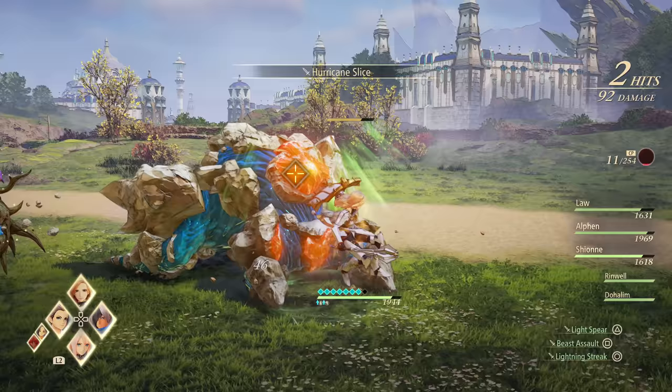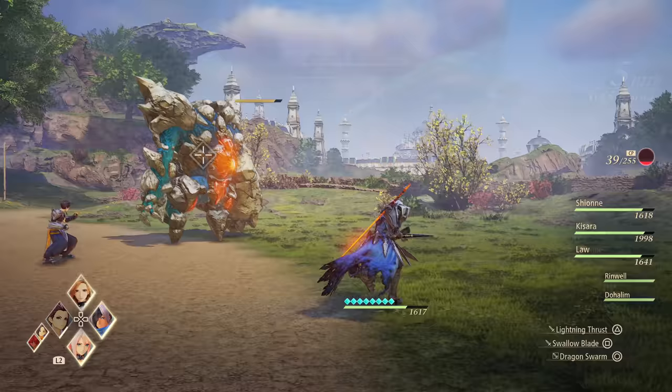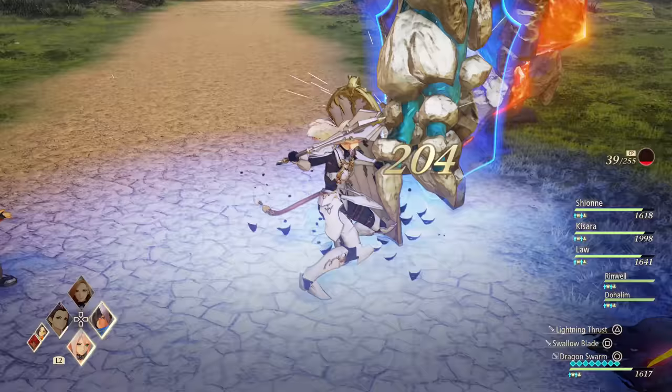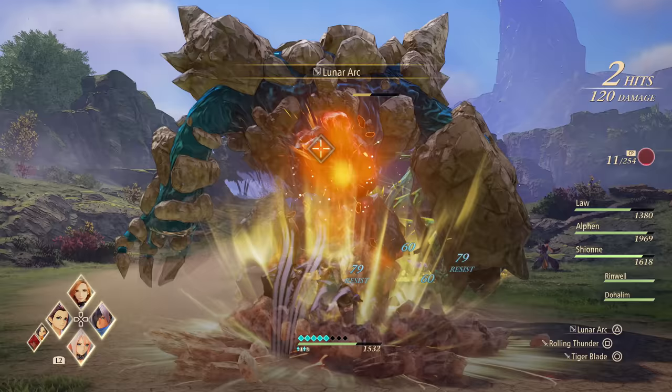Next up we have Kasara, who is the tanky damage absorber of the group. Her offensive capabilities are average, but can be boosted if she puts her impressive defensive tactics to use. Her boost attack sends her in to do a large shield blast on targets in front of her. Kasara's character perk that sets her apart from the rest is the fact that her ability to dodge is replaced with a block instead.